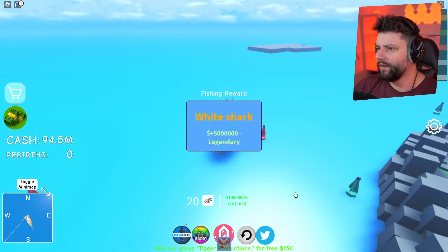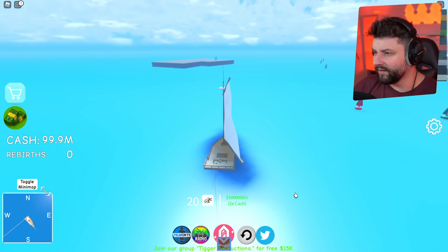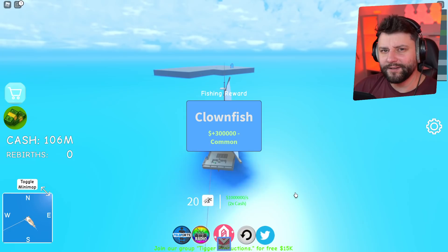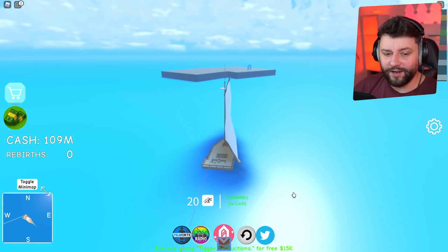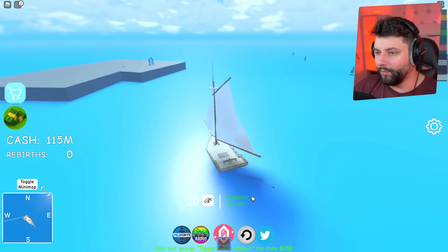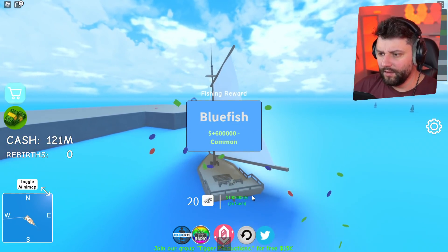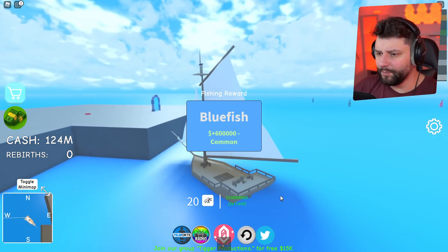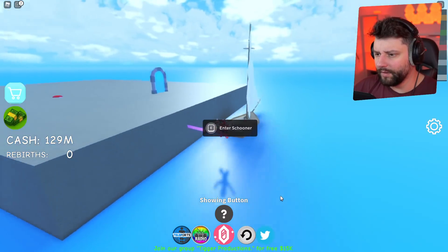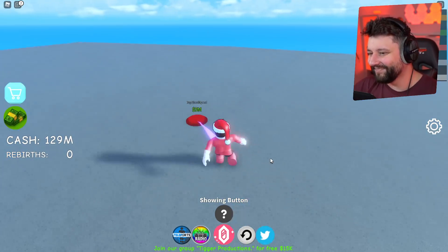Another white shark! Problem is I don't think I'm able to jump up on the island because it looks a little bit too high. Don't you reckon the island looks too high for me to jump up onto it? I might have to go back and teleport. Oh wait, my dude can jump really high!